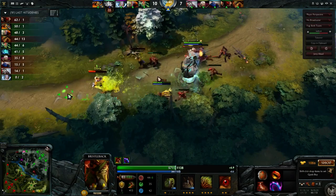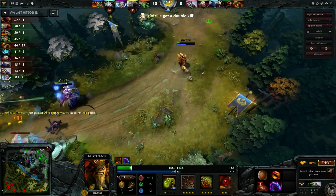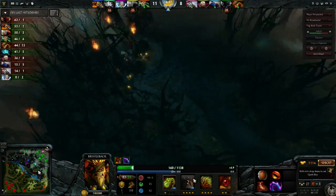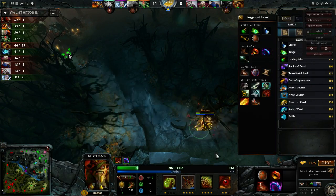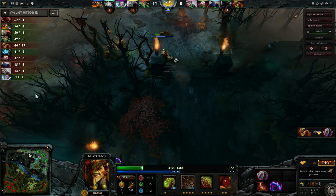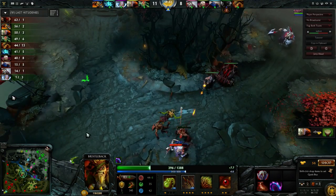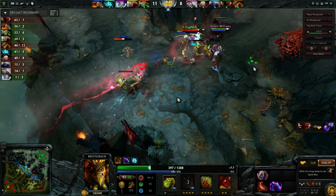Juggernaut comes in - since Quill Spray is a physical damage ability, it gives zero about magical immunity. He was able to do some good damage to Juggernaut while he was under the Blade Fury spin. Against Nyx, Juggernaut, or anyone else who can give magical immunity - Omni Knight - Bristleback's really good just because all his damage is physical. That also means he's a really good combination with armor reducers like Dazzle or Elder Titan. Bristleback-Dazzle dual lane can be really punishing because of Shadow Grave and being able to prolong fights with Bristleback stacks.